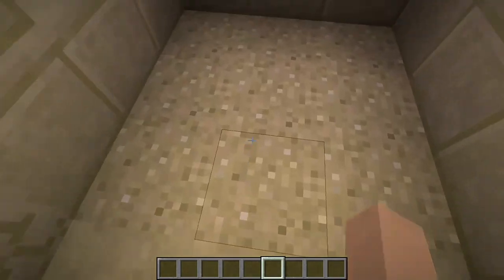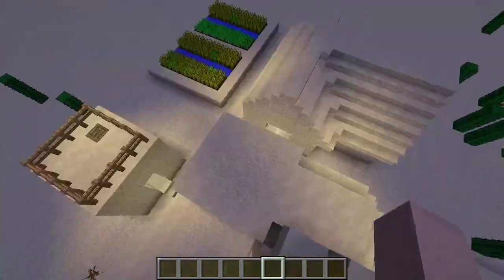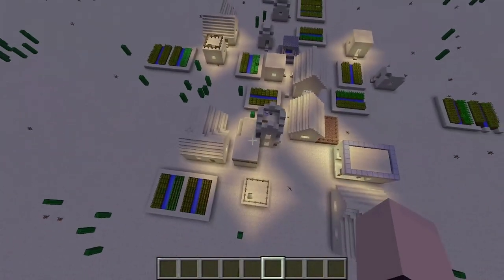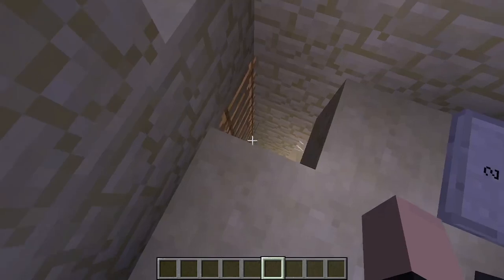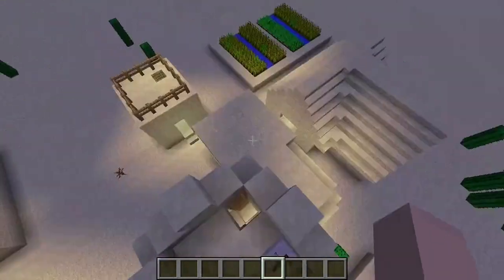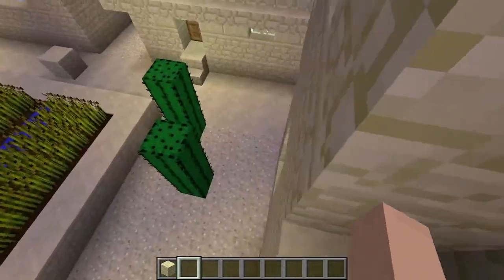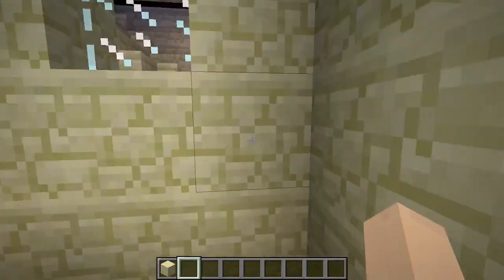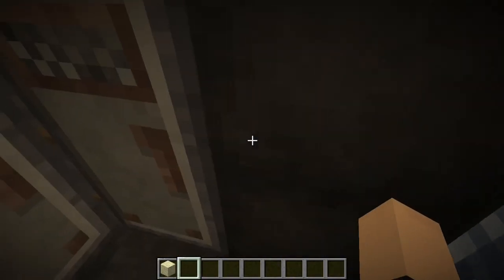Over here we have the missile launch area — doesn't look like much. We also have this up here, and if you go up you can kind of see it from the outside, but if you're flying an airplane you wouldn't really notice it. This is our enemy missile launching switch, but we also have the same thing up here. The sand is a falling block — it's not originally how I wanted to do it; I wanted to use signs, but that doesn't work in version 1.7 with pistons. For some reason the pistons just do not move.